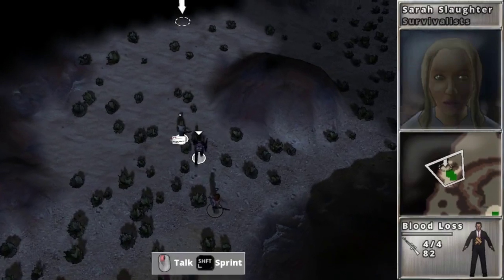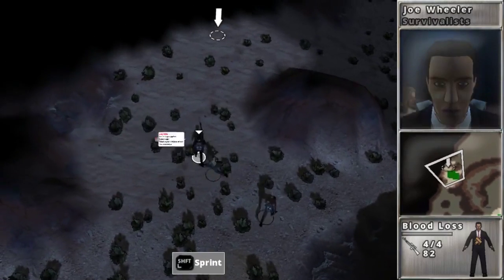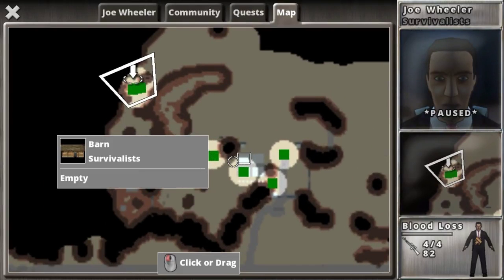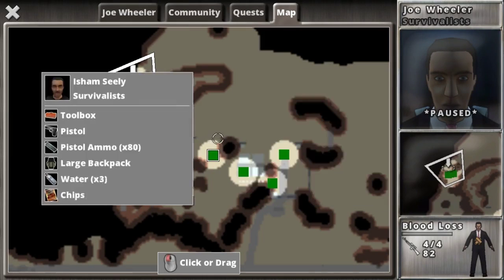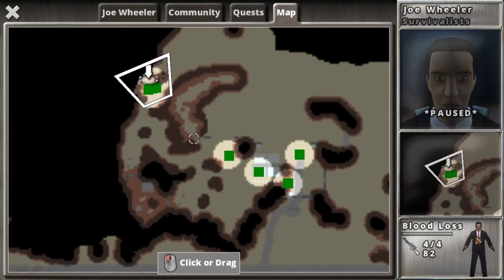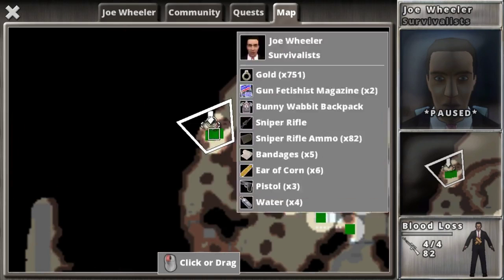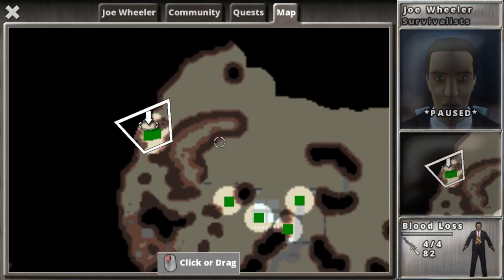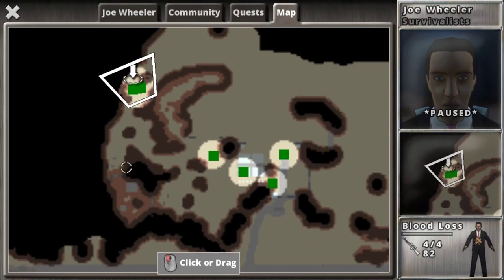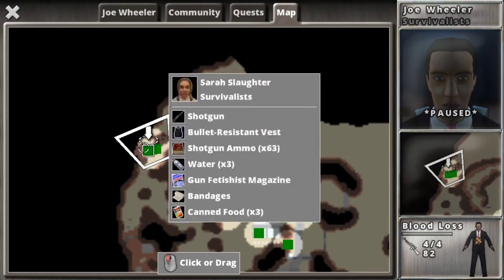Welcome back to Survivalist Episode 7. I'm here just northwest of my base. I've begun work on some more fencing around the edges of my base, and I'll continue doing that, but I just wanted to explore a little bit more. There was a small looter camp down here that I wiped out.